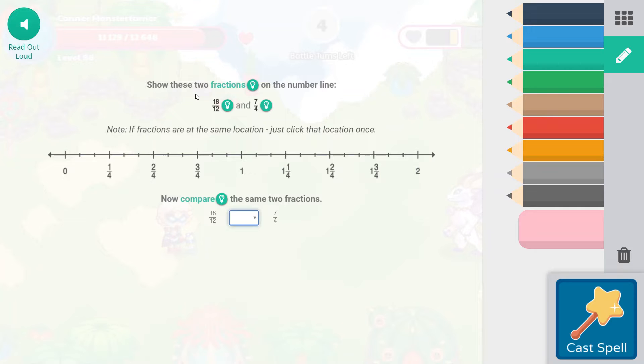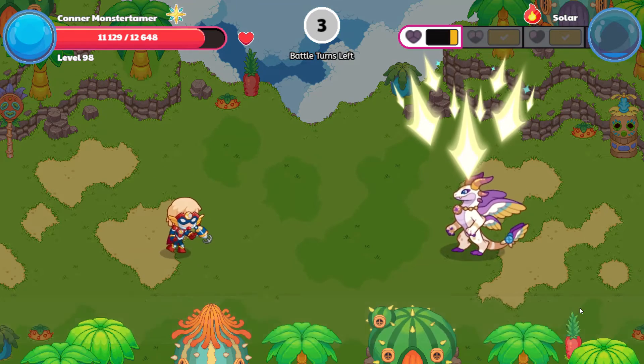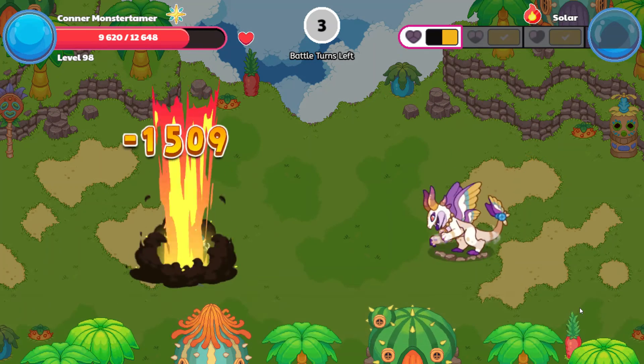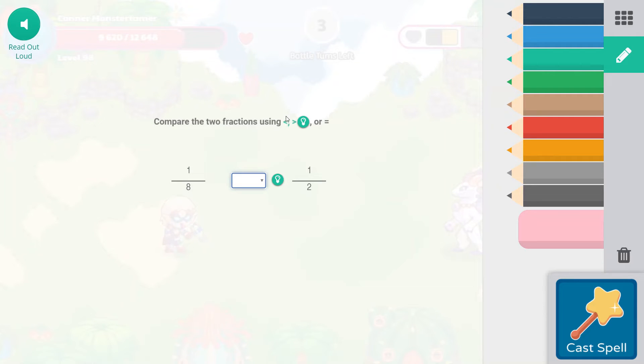Falling Star Smash: show these two fractions on the number line — eighteen-twelfths and seven-fourths. Eighteen-twelfths equals one and six-twelfths, which is another way to say one and a half. Seven-fourths would be one and three-quarters. So eighteen-twelfths is less than seven-fourths. Falling Star Smash again: compare one-eighth to one-half. One-half would be four-eighths, so one-eighth is less than one-half.